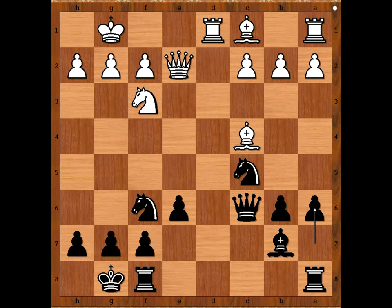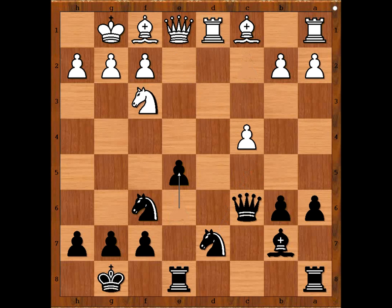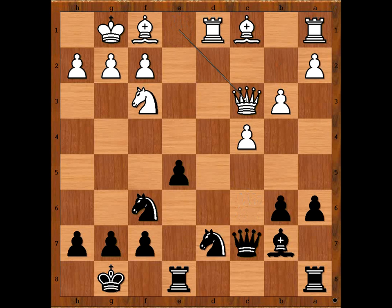The game continued. Dina Belenkaya played queen to E1. Maybe this is not the best move — developing with bishop to E3 or bishop to G5 would be better. Rook from F to E8, bishop to F1 intending C4, B3, bishop to B2, knight from C to D7, C4, E5, B3, queen to C7, queen to C3, knight to C5, bishop to B2 — X-raying the pawn on G7.